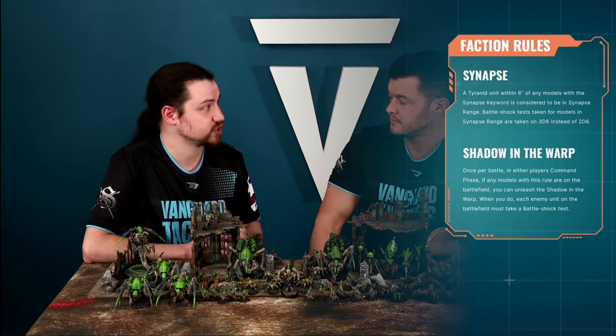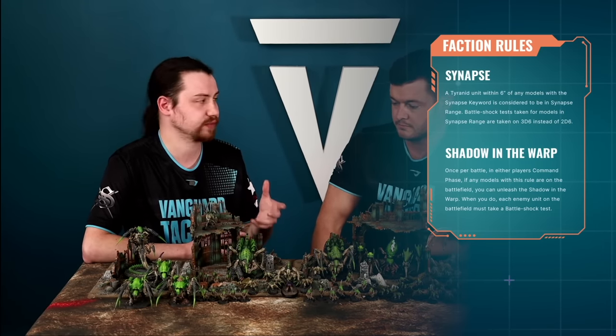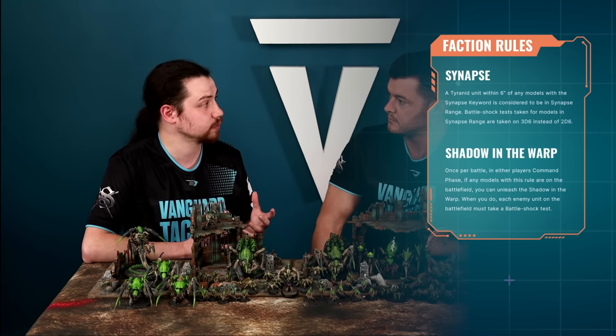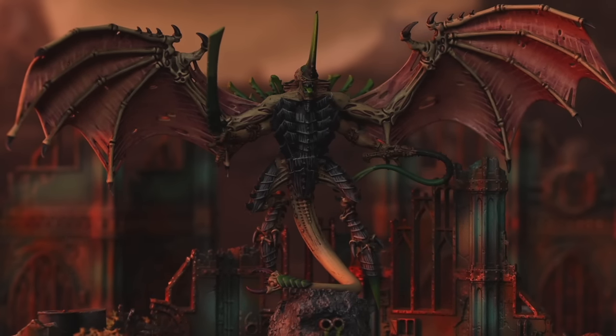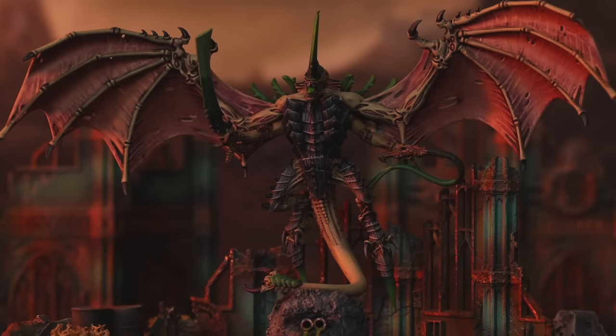The second part of the army rule is Shadow in the Warp. This is on most units with the Synapse keyword — it's a once per game ability and it's very powerful. You can use this in either player's command phase. All of your opponent's units on the table will have to take a Battleshock test. If they fail, their OC becomes zero. If you use this in your opponent's turn, objectives are calculated after the Battleshock step, so they could end up not holding objectives.